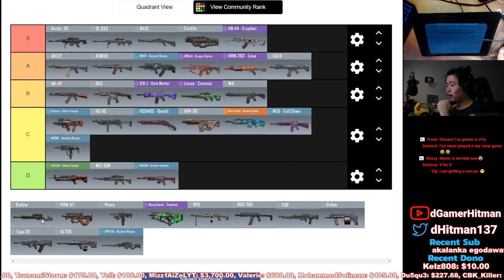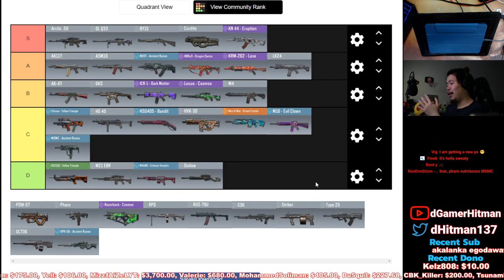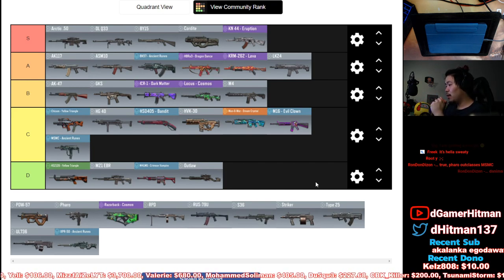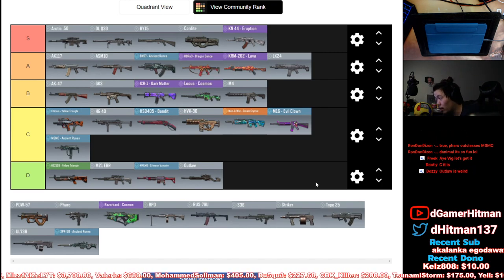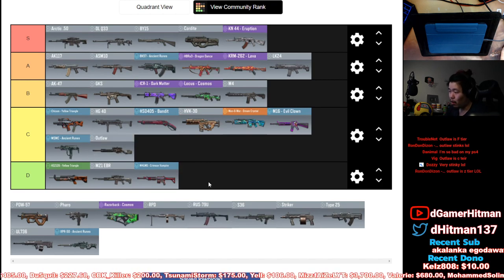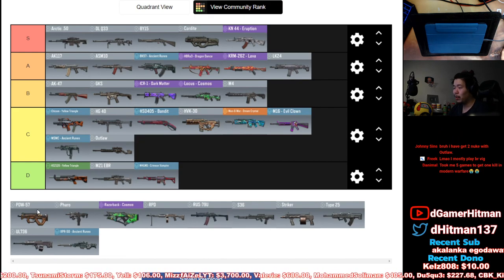Outlaw — either D tier or C tier. The fact that it hits your hands, which is considered part of the non-lethal zone, makes it almost impossible to actually hit people with it. So annoying to get those hit markers from a sniper. But it has the fastest scope-in time of any of the ARs, so I'll put it in C tier.